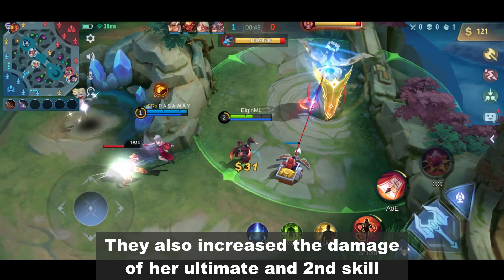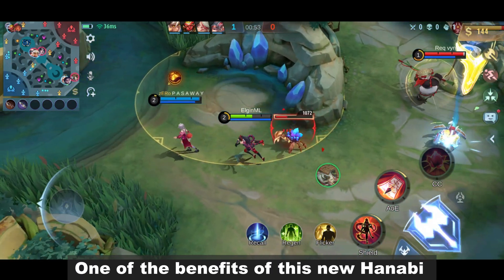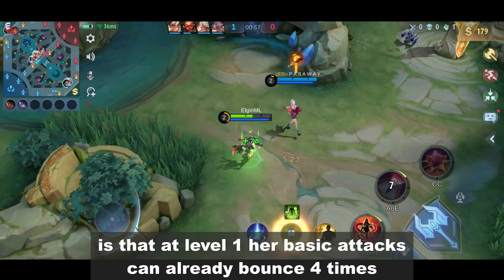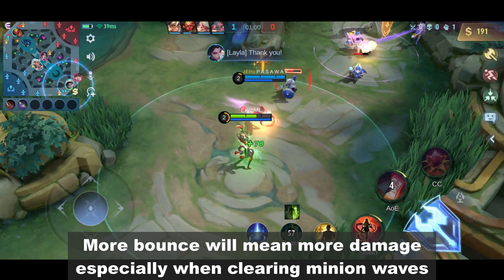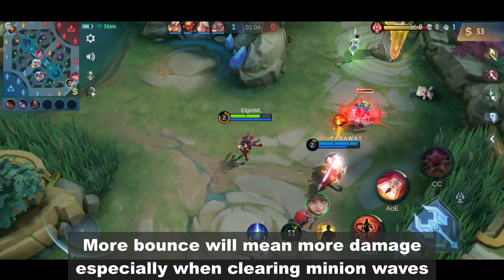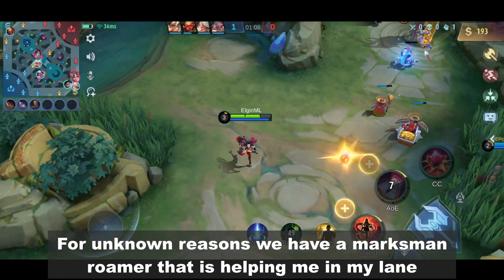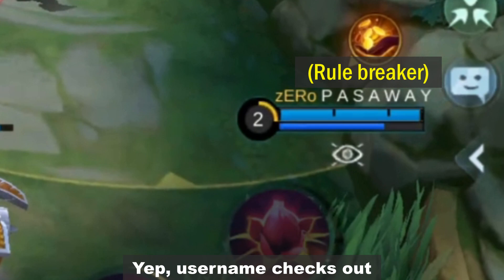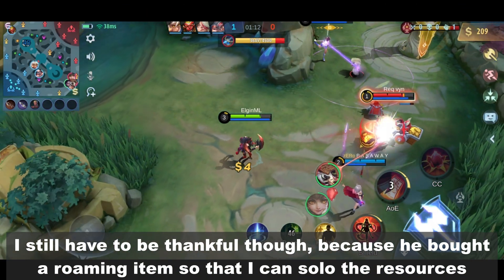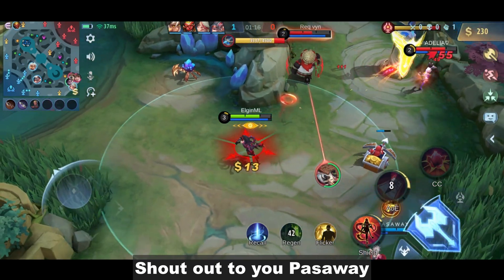They also increase the damage of her ultimate and second skill. One of the benefits of this new Hanabi is that at level 1, her basic attacks can already bounce 4 times. More bounces will mean more damage, especially when clearing minion waves. For unknown reasons, we have a marksman roamer that's helping me in my lane. Yep, username checks out. I still have to be thankful though, because he bought a roaming item so that I can solo the resources. Shoutout to you, pasaway!